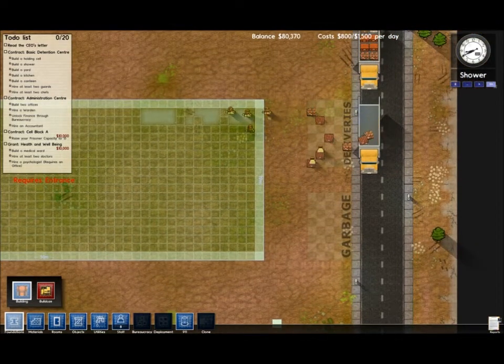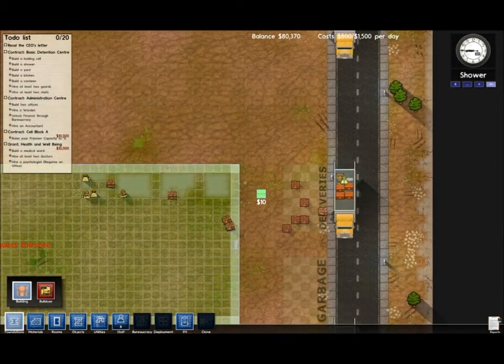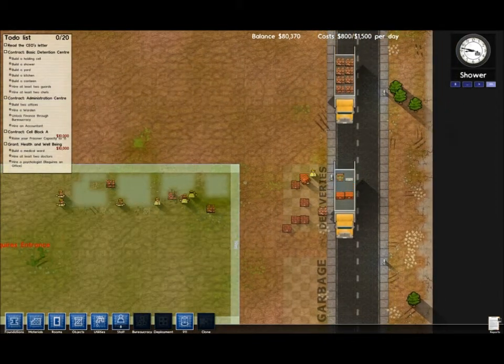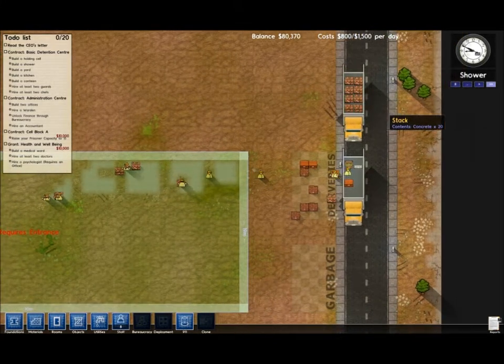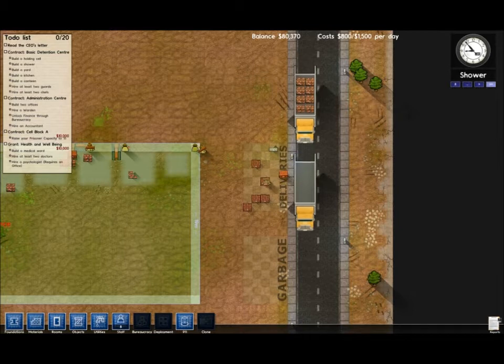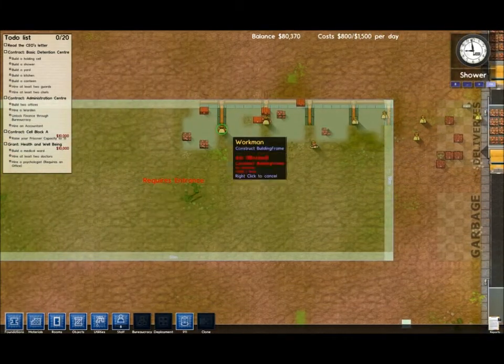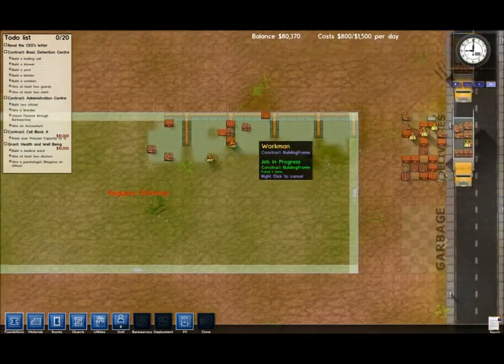Let's just speed this up a little bit. You can see the progress is quite slow until both of these trucks arrive, which have like food in them and everything - concrete and stuff. These are all supply trucks. These don't really come later on - later on they just come empty to pick up the garbage. Here we go, look at them all installing, they're getting on pretty quickly.